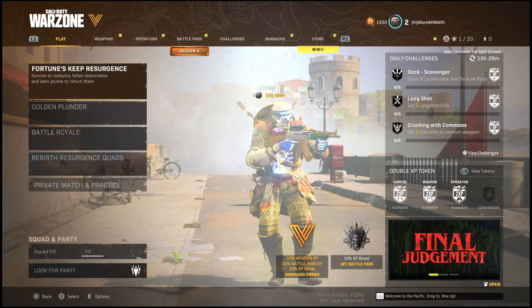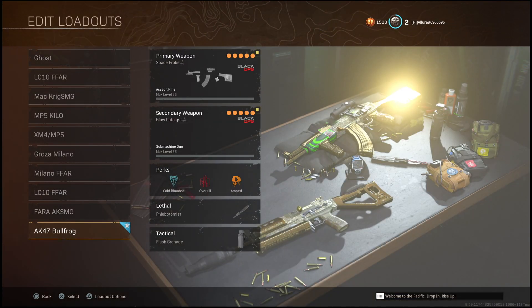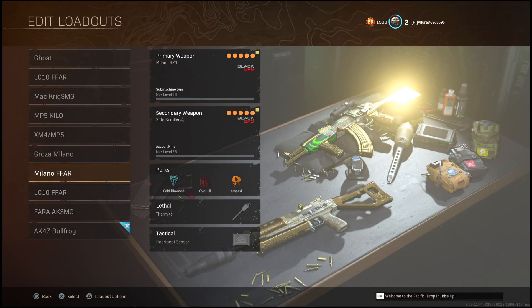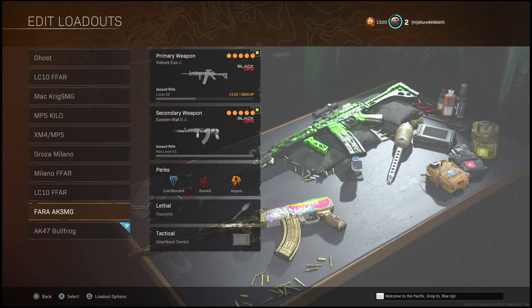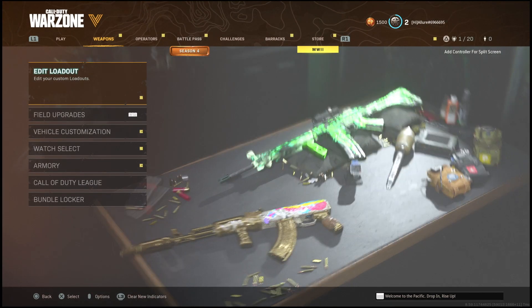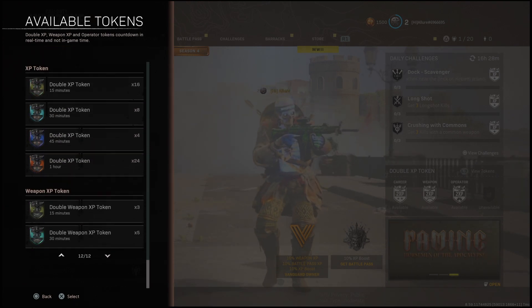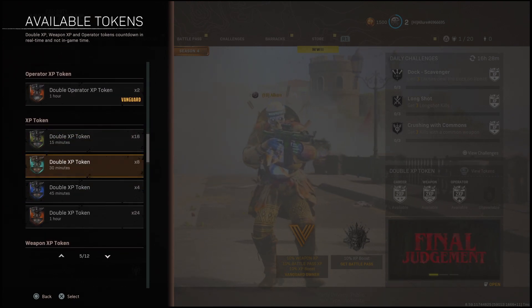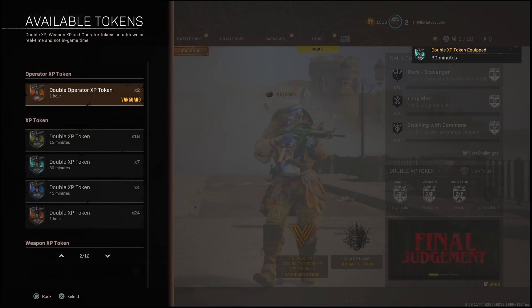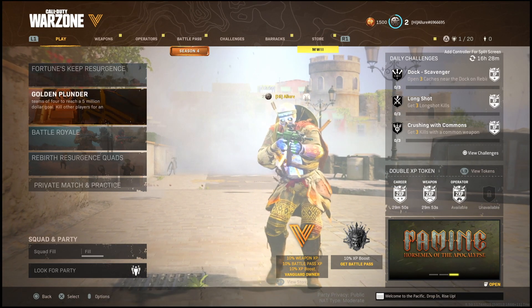Pause the video and copy my settings. Once you've done that, go into your weapons and create a class that you want weapon tiers or weapon levels on. Once you've created that class, hover over it, hit triangle, and set it as your favorite so you will spawn in with that class. Then go back to the main screen where it says play, and activate whatever double XP tokens you'd like — I'm going to activate a double XP token and a double weapons XP token.